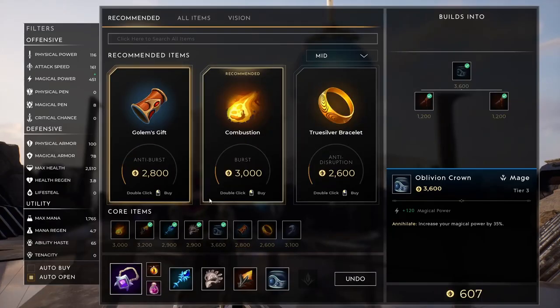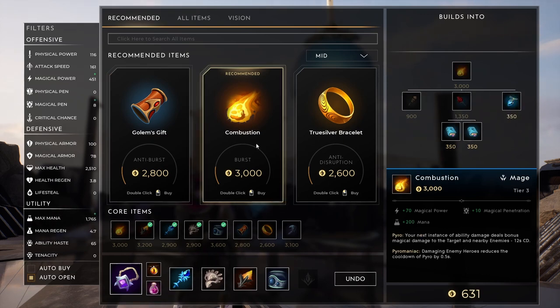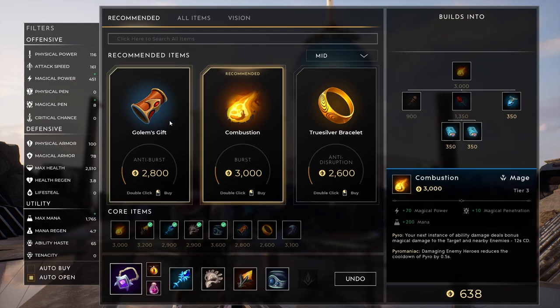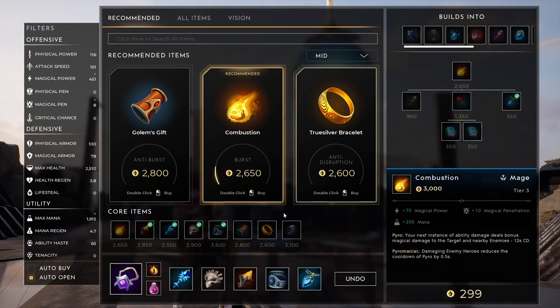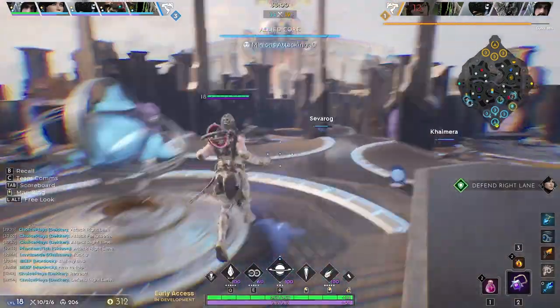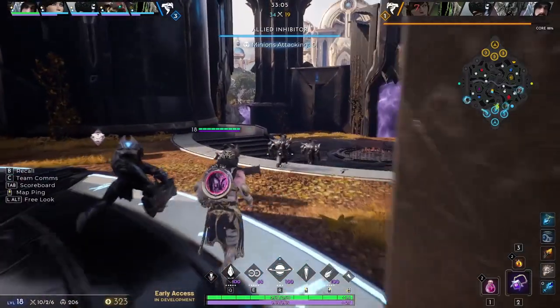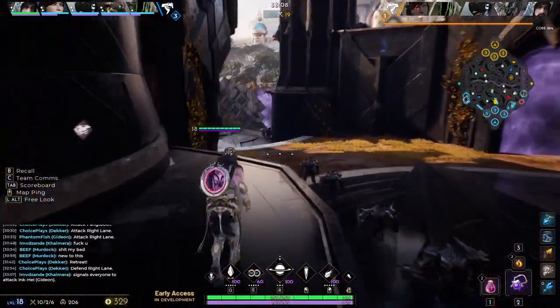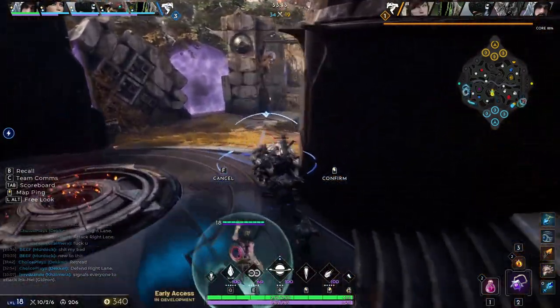Oblivion Crown — Magic Power, Ability Haste, Magic Power, and Physical Armor. Maybe take physical damage into account with a new hero item, Combustion — yeah, let's go for the Combustion. We'll do a little Spirit Blade just for now. I'm not using my Crest — I always forget. I need to get better at that. So for all those watching from home, make sure you get yourself a Crest and actually use it.